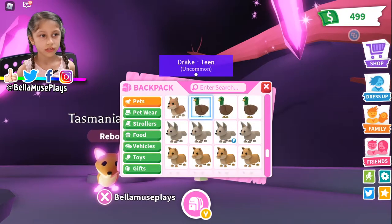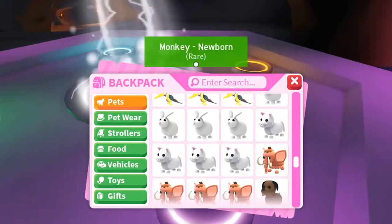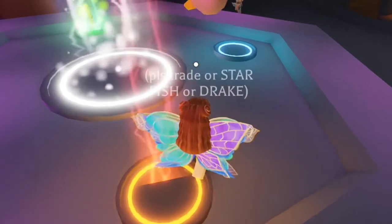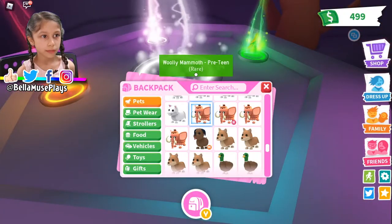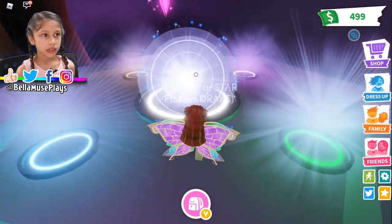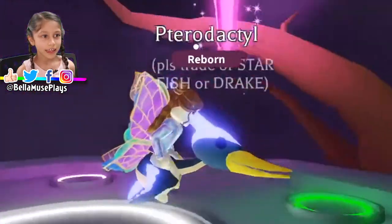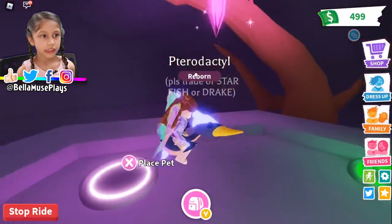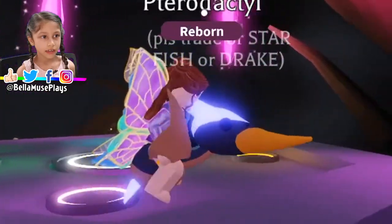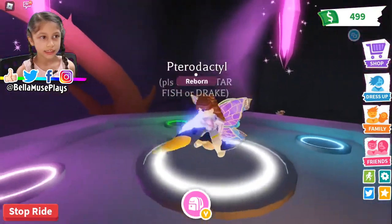Next one is a pterodactyl. There we go! If you're going to make a Neon but one of your pets has a fly or ride potion on it, that's fine — it still works. When you make it Neon, the fly or ride potion will still stay on it. Let's ride it! Look at its neck — look at its neck now. That's how it glides; I don't know why.